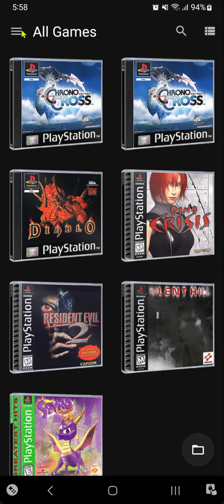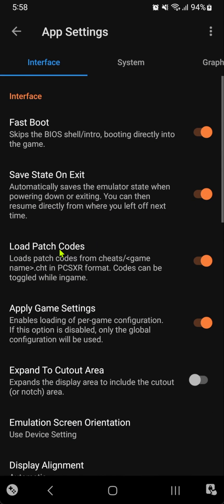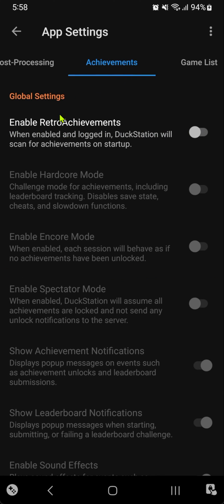Here at the top left, tap on the hamburger menu, then go to App Settings and scroll to the right at the top until you see Achievements. Then turn on Enable RetroAchievements.